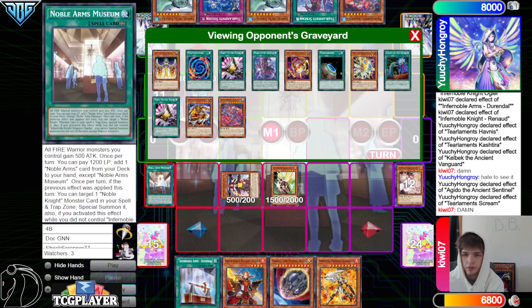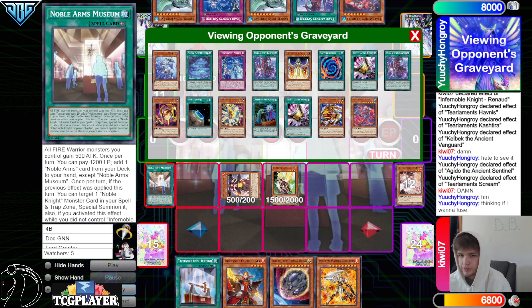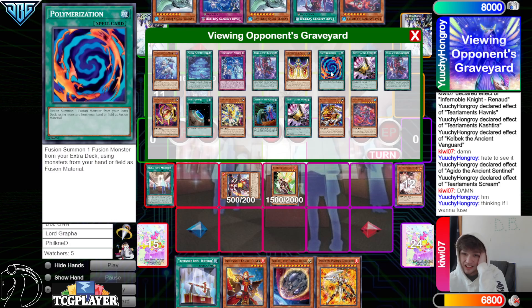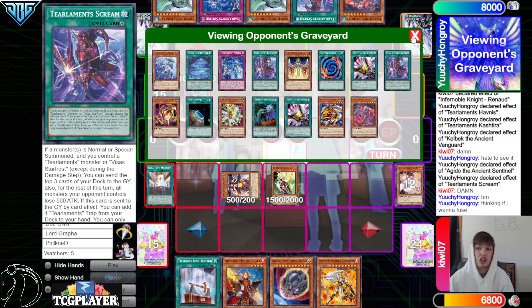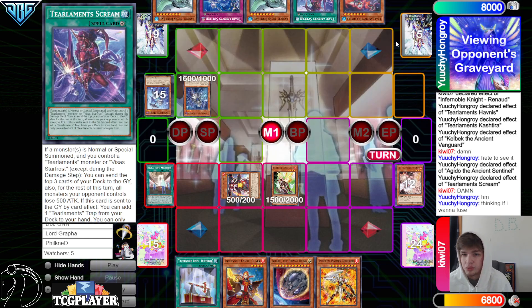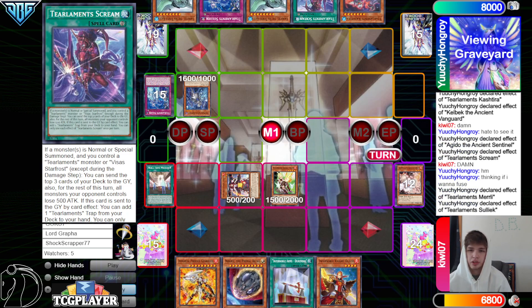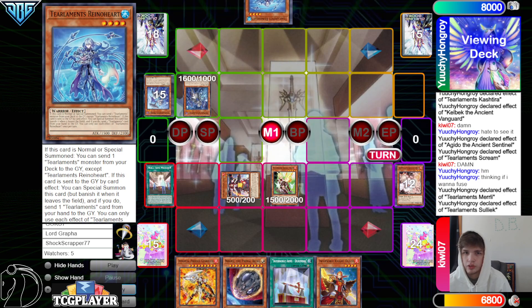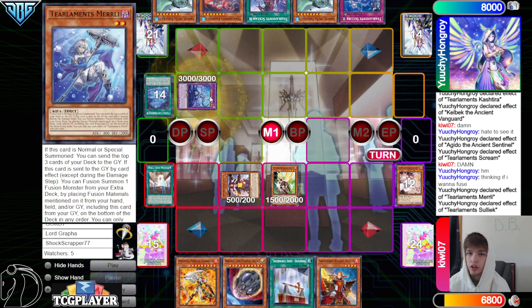Now they mill Keldo, Scream, Solik, Murli — new chainlink. They don't have anything in the graveyard to fuse with so they're literally going to have to fuse off field and hand, which sucks. They could make Garuwa. Murli 1, Solik 2 — they go search Rhino, then put back Murli, put back Havness, and put back Rhino.